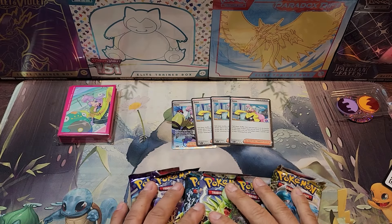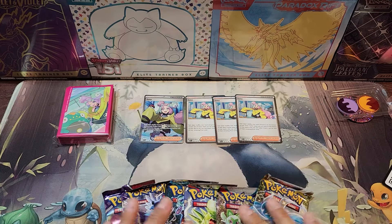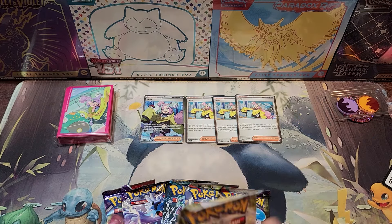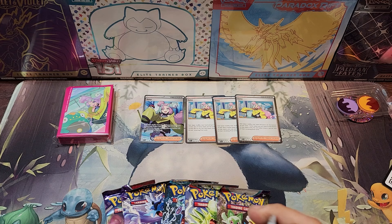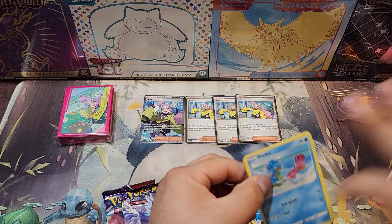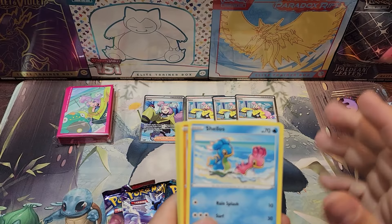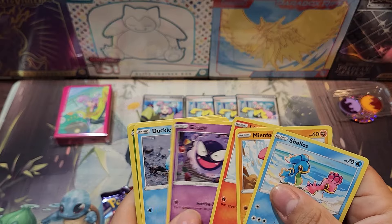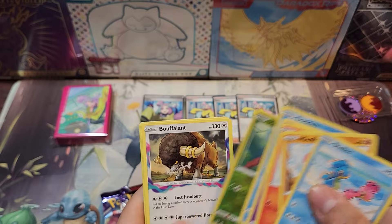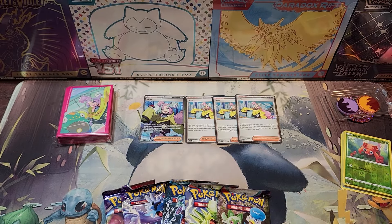Those are the cards that come in there. Let's go ahead and open the packs — let's open Lost Origin first. I'm not going to do the card trick on this one. There's the code card. We got a Purris, and nothing in the back of course. So, that's that.